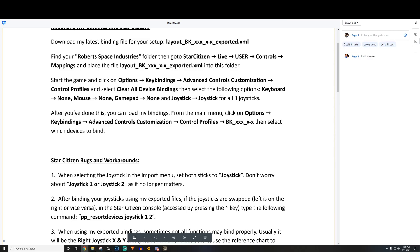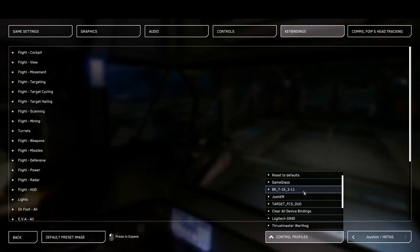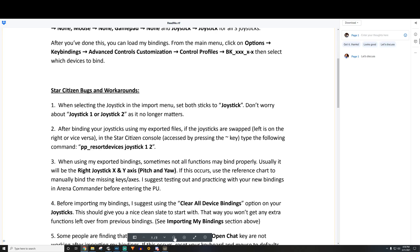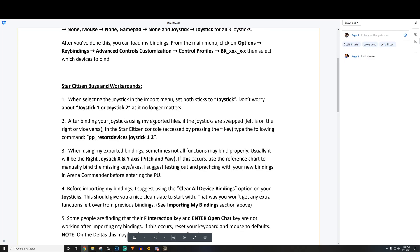After clearing bindings, go back to Options, Key Bindings, Advanced, Control Profiles and load his binding file — it'll likely say 3.12. Click it and assign both your joysticks. That's the basic setup. When selecting joystick in the import menu, set both sticks to Joystick — it no longer matters which is joystick 1 or 2 after binding. If the sticks are swapped afterward, press the tilde key to open the console and type 'ep_resource_devices joystick 1 2' to swap them.